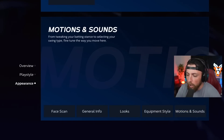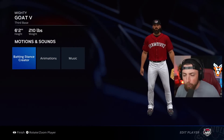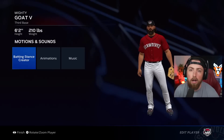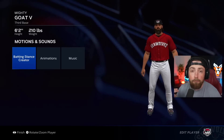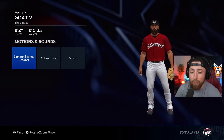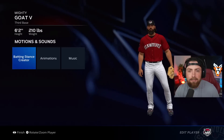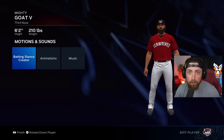The first video was good. We are on the Tigers — we got drafted. I don't know what round, but I'm going to assume first round because Mighty Goat the 5th is probably going to be the greatest baseball player ever. My first at-bat was actually a home run. So here we go — batting stance creator. I still don't have the face scan yet, that's probably happening next video.